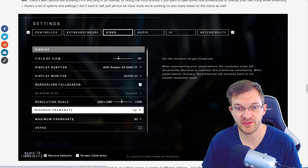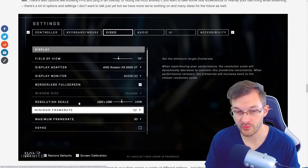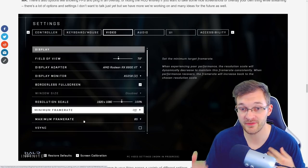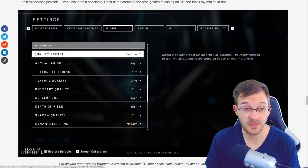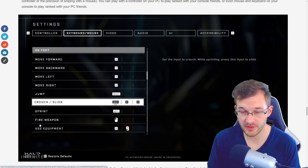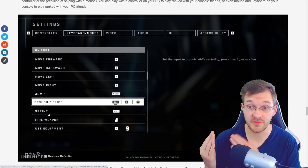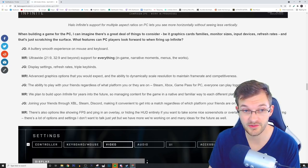There are screenshots of in-game UI options including field of view, display adapter selection, resolution scaling, minimum and maximum frame rate locking — which is fantastic for streamers who need to save PC power. Video quality options include anti-aliasing, texture filtering, texture quality, geometry quality, reflections, depth of field, shadow quality, and dynamic lighting. Triple key bindings are shown as well. Also, you can fully remap your controller in Halo Infinite — a PC feature now brought over to console.